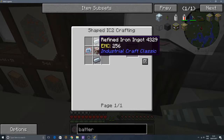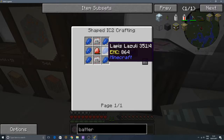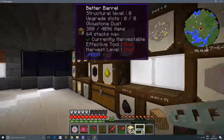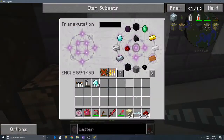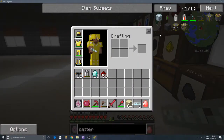That was a bit more complicated than I expected. The battery box needs an HV transformer, an advanced circuit, refined iron ingots, and a lapatron crystal - which takes an energy crystal, which takes a diamond and eight redstone. Okay, that could take a while. So let's pull out some redstone and some diamonds and go ahead and make the energy crystal, which is actually easier to make in Industrial Craft Classic than it is in IC2.